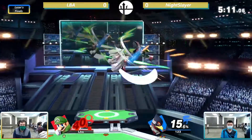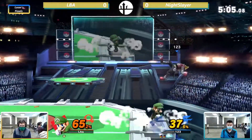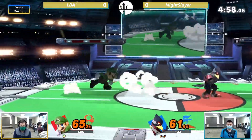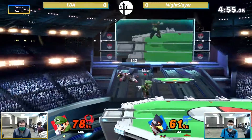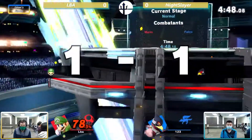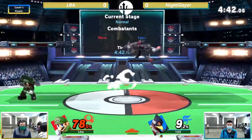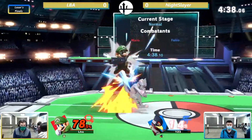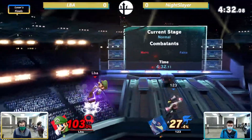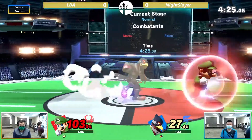LBA will have to do some work on the back foot — he has his work cut out. Night Slayer is feeling himself right now, keeping up the pressure and matching the percent of LBA. And remember, he's a stock up. So this is really good for Night Slayer. LBA's getting a great edge there — Night Slayer's recovery is very gimpable, just like Fox's. He has that charge up time, and LBA recognized that. Great back air there to send him into the stage — no way he's recovering.